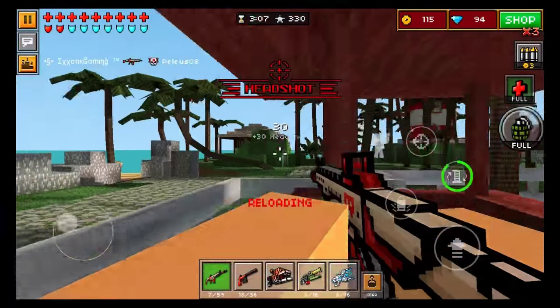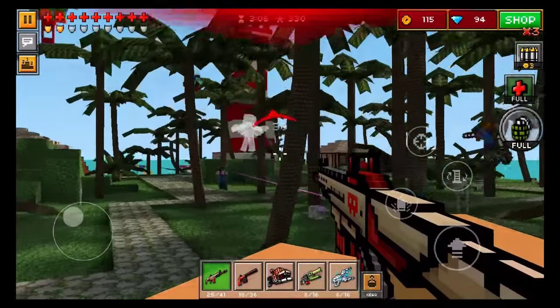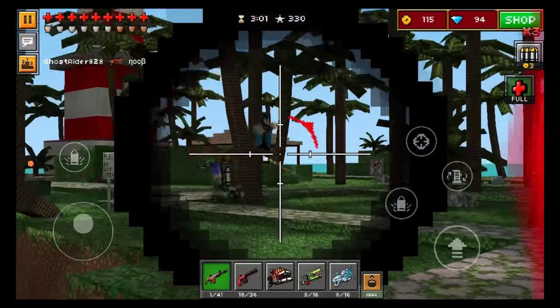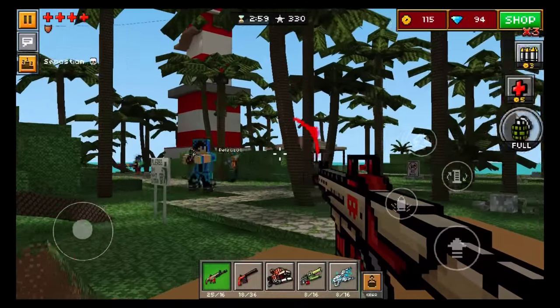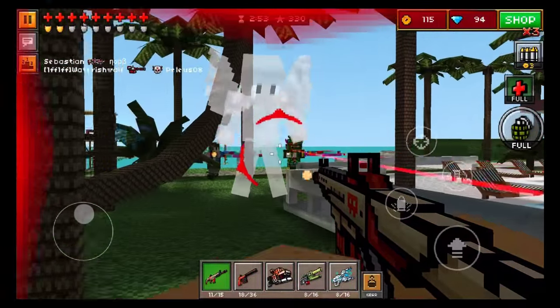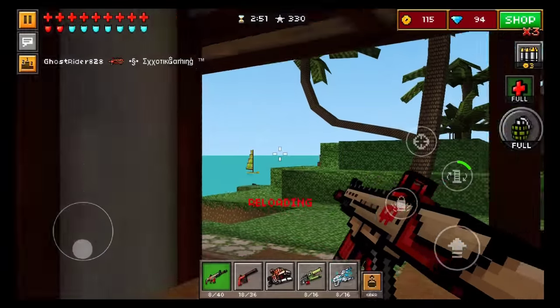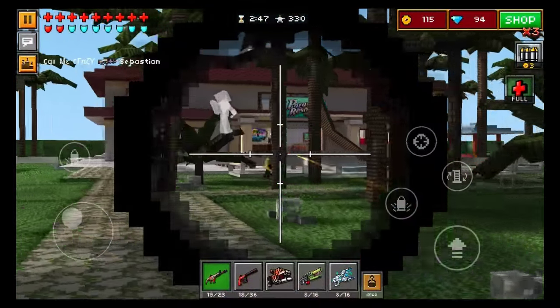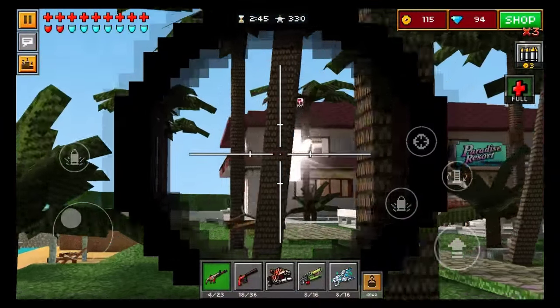You can kill people pretty easily with this weapon, especially if you can manage to get those headshots. Headshots are pretty easy to get with this weapon just because you have such a fast firing rate, so a majority of shots will actually be headshots. There are certain weapons in Pixel Gun 3D where you have to be almost always getting those headshots, but with this one you can get headshots 75% of the time and still get some very, very good gameplay with it. I love this weapon.